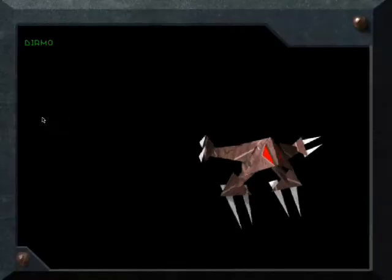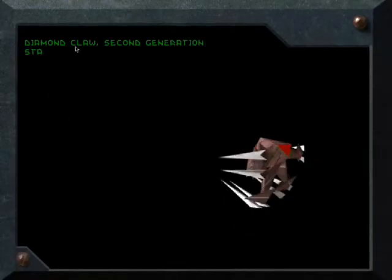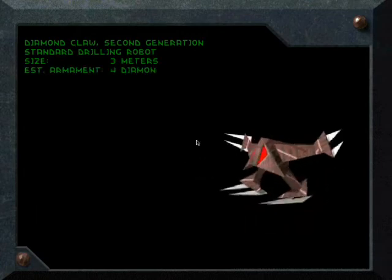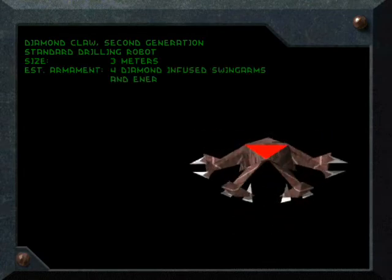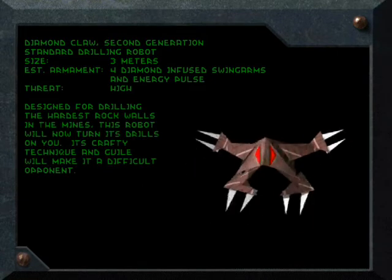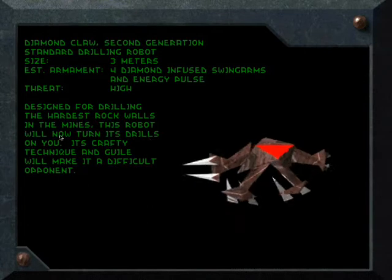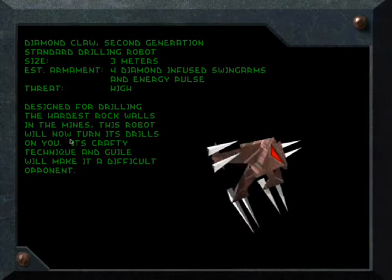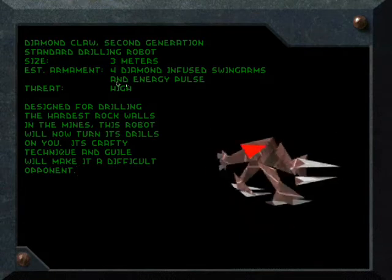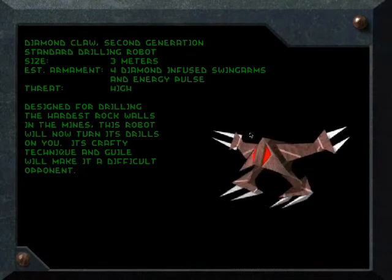We have gotten full everything on that — I think we got everything there, everything that was possible to get. Now we meet Diamond Claw, second generation standard drilling robot. It is essentially a medium lifter, except not. Threat: high. Designed for drilling the hardest rock walls in mines. This robot will turn its drills on you — and energy pulse, you must remember that.